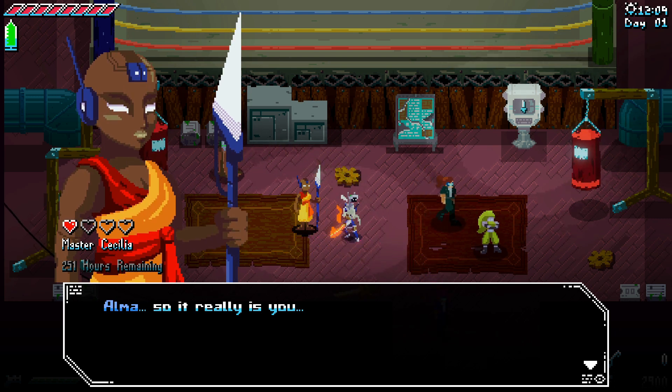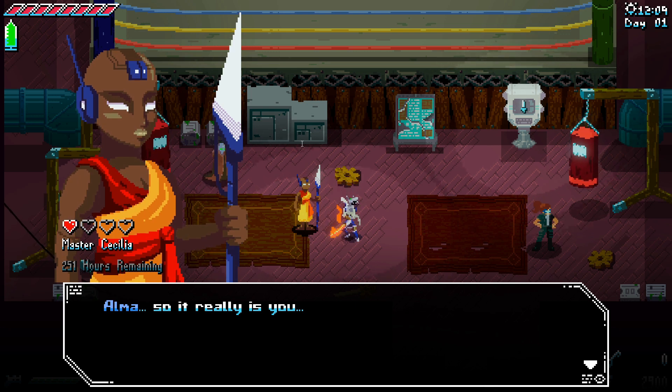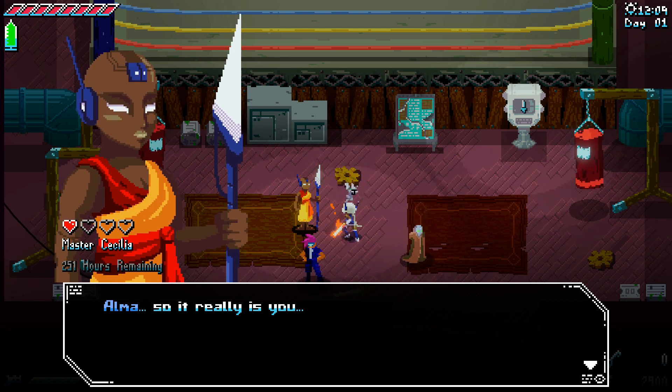We meet Cecilia. We get a parry damage chip from her — increases the strength of the user's attacks after a perfect parry. Given how much I use that, I might want to get that.